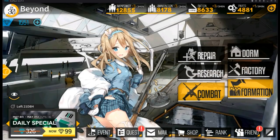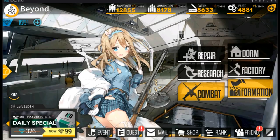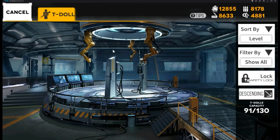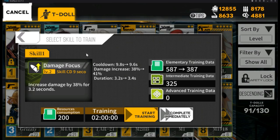After your commander level reaches level 12, you can unlock Research. Go to Research and upgrade whichever main T-Dolls you want to level up. It requires data obtained from combat simulations, and training takes hours — the higher the level, the longer the training time.